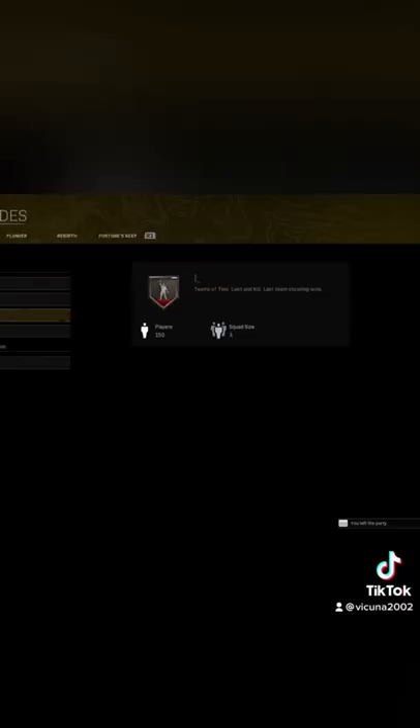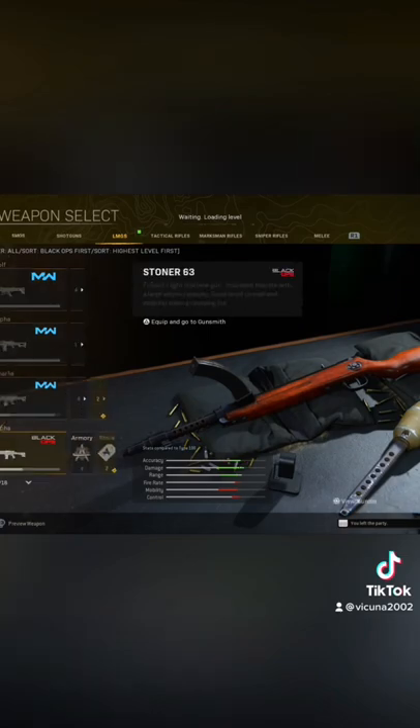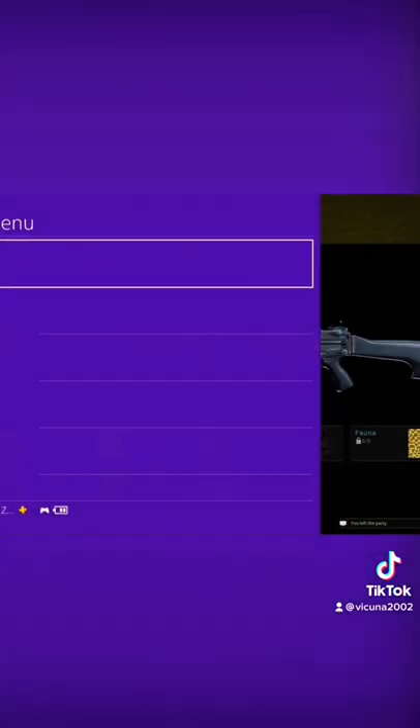Back out of Co-op and into a Warzone private match, go to the same class you were using and place in a gun that has the camo you want swapped. Hover over the camo category and hold your left clicker hovering over it.